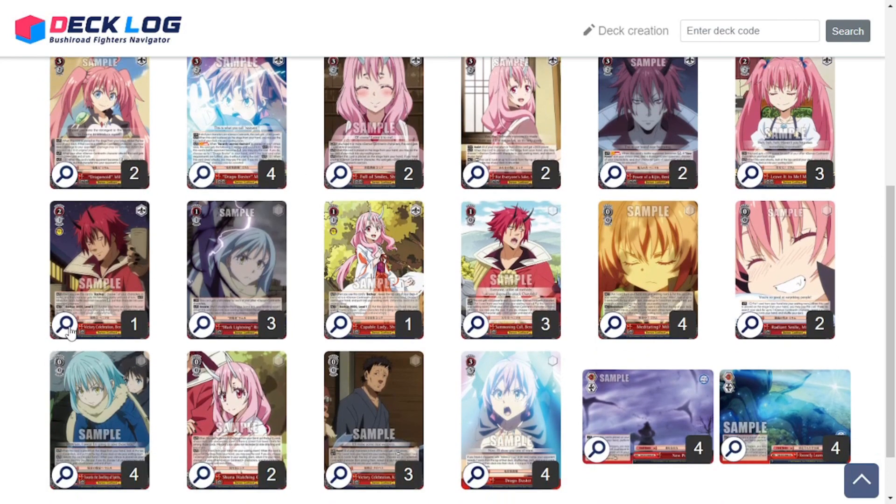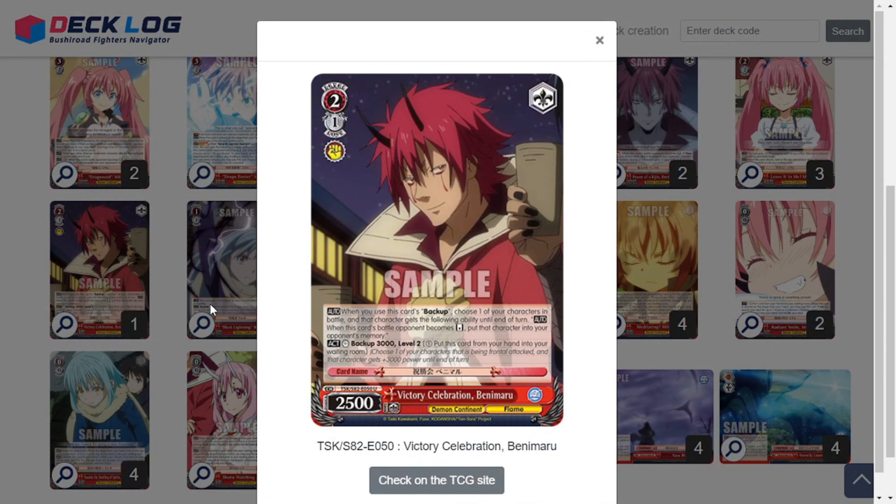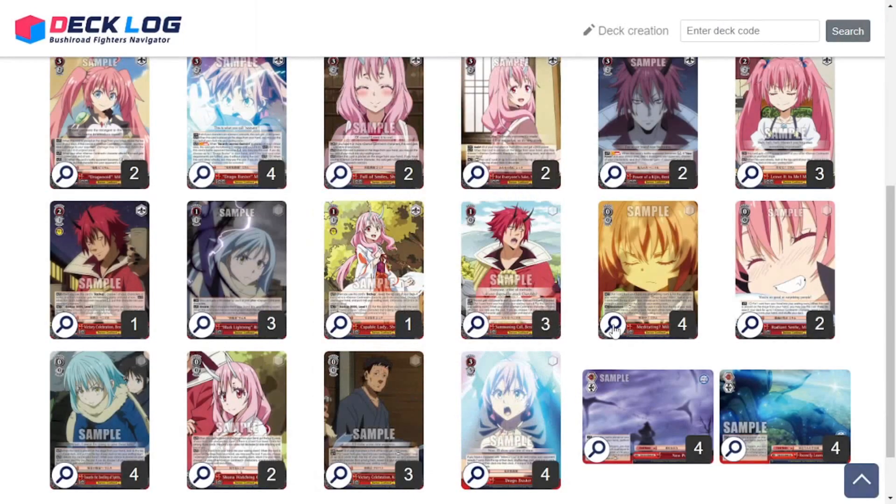One copy of Victory Celebration Benimaru — it's a 2/1, 3k backup. When you use this card's backup, choose one of your characters in battle; that character gets the following ability until end of turn: when the battle opponent becomes reversed, you may put that character into your opponent's memory. Just a neat little memory kick for a 3k backup — I thought it said 2,500 the first time I read it, and I was like, wait, that says 3,000.